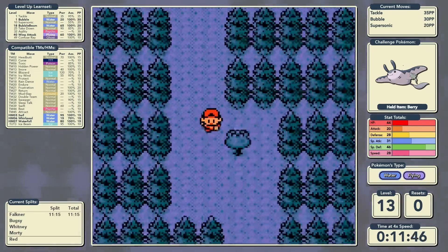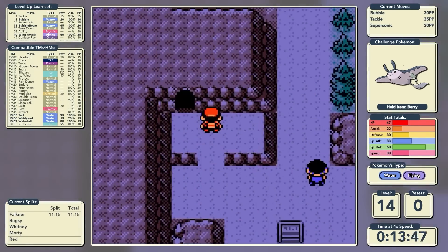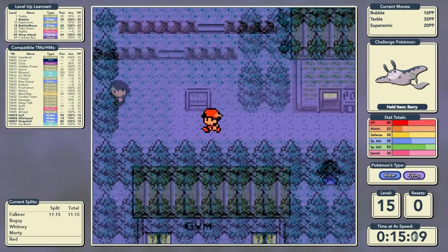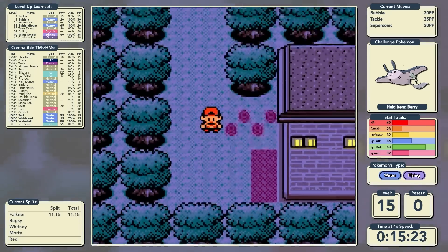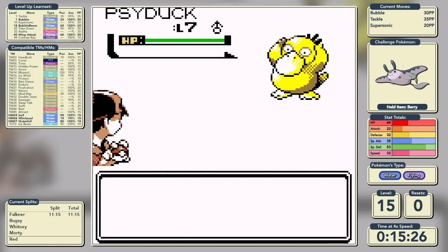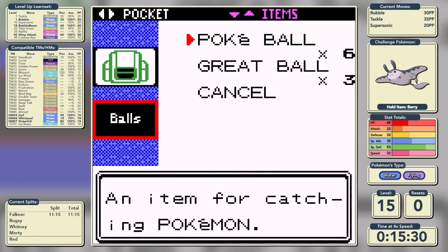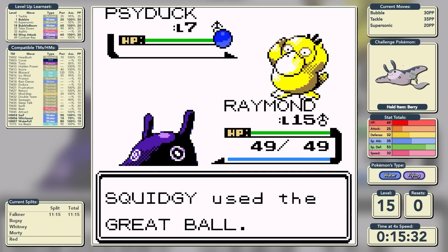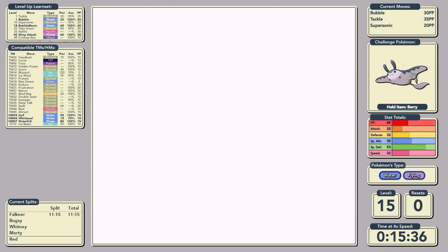Our next port of call is Azalea Town. Before going there, we pick up the most important item in the game - the Paralysis Cureberry. We make our way through Azalea Town and into Ilex Forest where we find our HM friends. The first one is Psyduck, who is going to be helping us with Surf, Strength, Waterfall, and Whirlpool. A single Great Ball later and it joins our party.